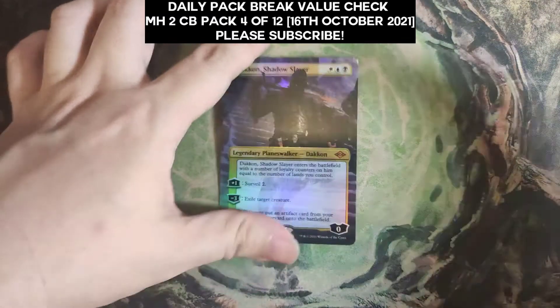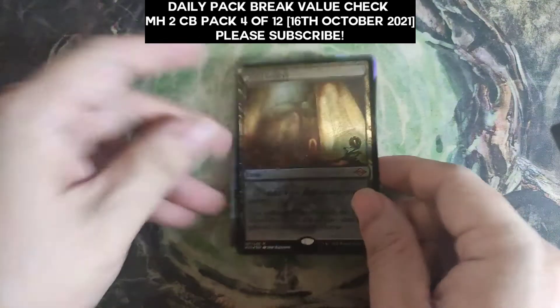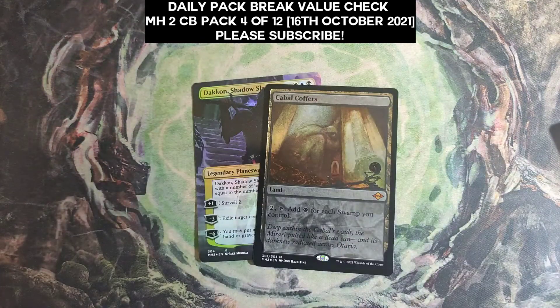That's it — pack 4, another nice hit out of four packs even though we haven't seen a single fetchland. Hopefully that will change tomorrow. I really hope we'll finally see some fetchlands in tomorrow's pack. Thank you very much for watching, and I hope to see you tomorrow — bye!